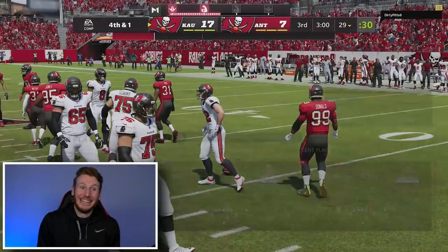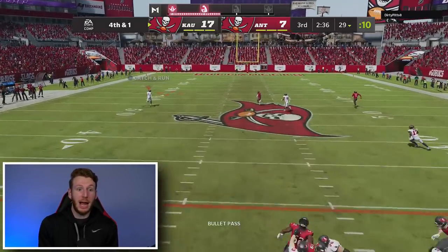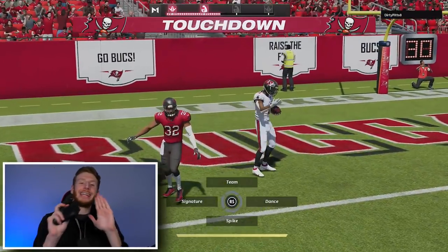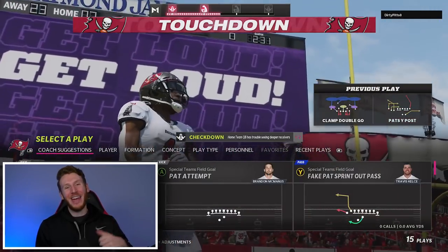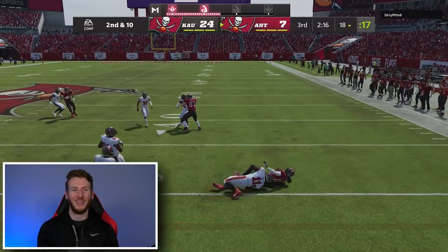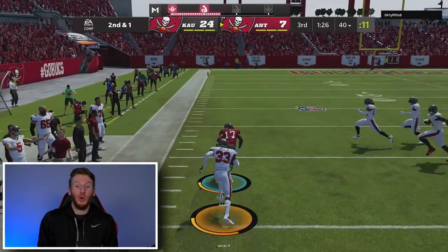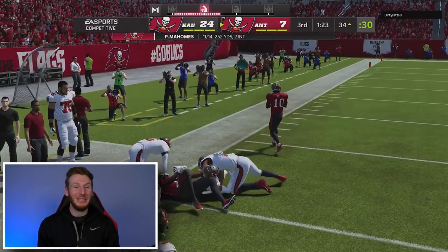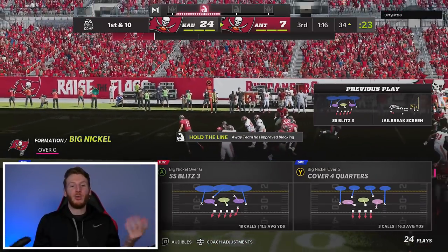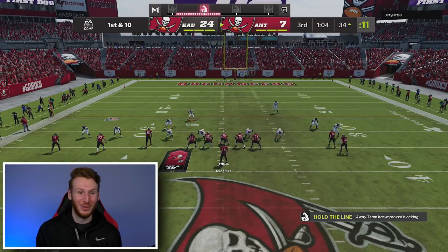We're on a fourth down - we're going for it. Come on, we need one play. Touchdown! Jamar Chase for the score! That was a fourth and one - that could have changed the whole game. Now we get the key momentum and we have a three possession lead. Screens - bubble screens, slip screens - screens are what get me every time. Jailbreak screen that time. I don't do well against screens. If you're playing against me, mix in some screens because you're probably going to have some success with it.